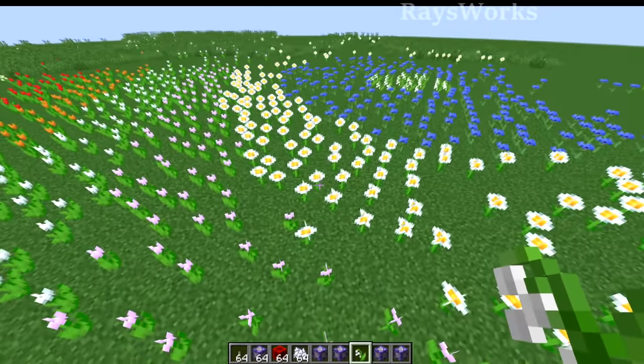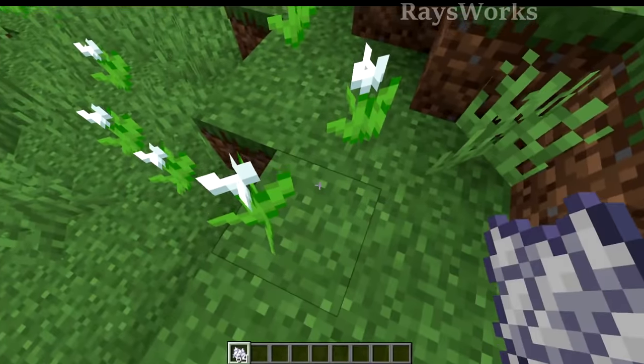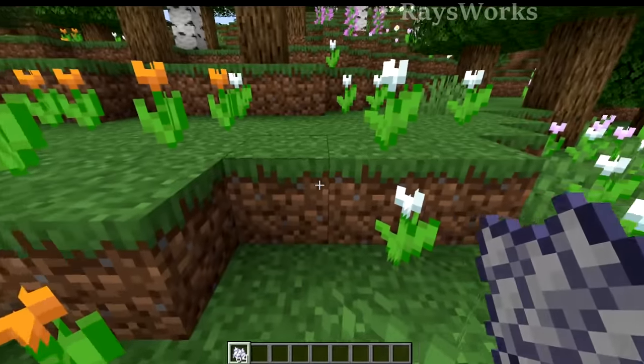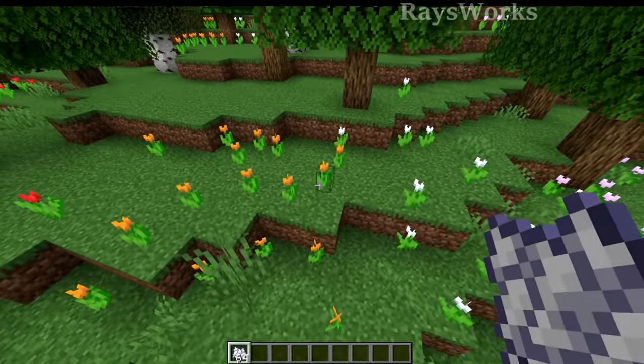So if you're trying to find a special type, you can use the current type that's around you to try to figure out where the next one could possibly be. Bone meal until you find two types that are beside each other that you want to farm, and what we'll do is build a farm between both of these types.